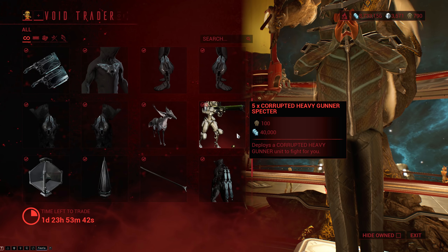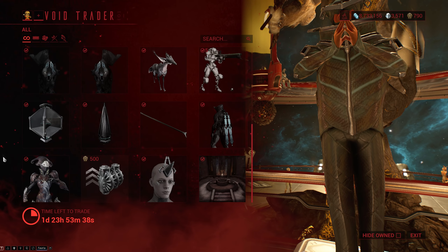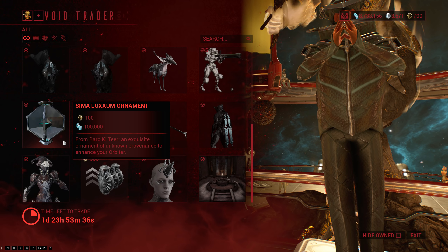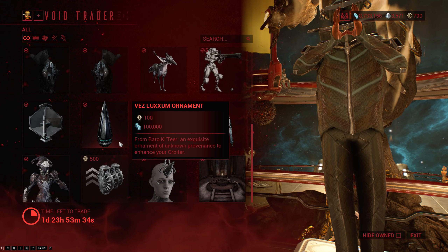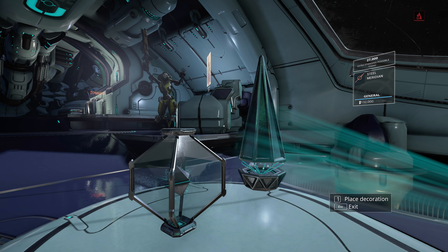After that we have the Corrupted Heavy Gunner Spectre, which just summons a Corrupted Heavy Gunner Spectre and is consumable, so bear that in mind. Then we have the Sima as well as the Vez Luxum Ornaments, which are decorations for your Orbiter craft.